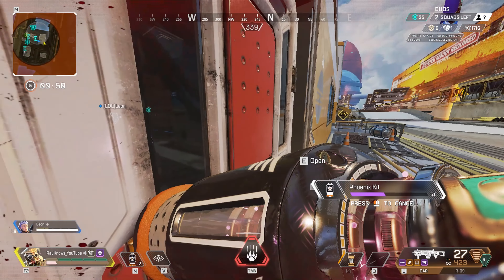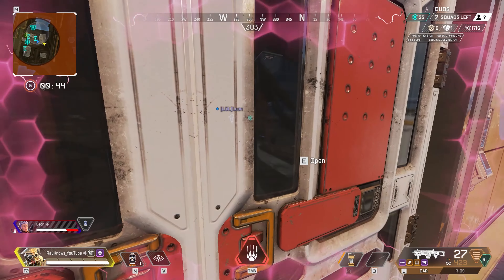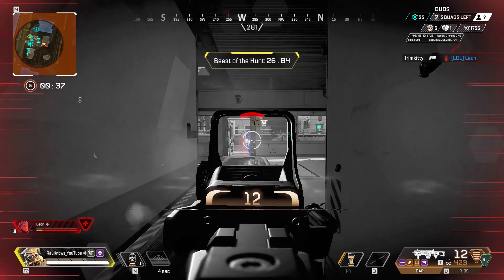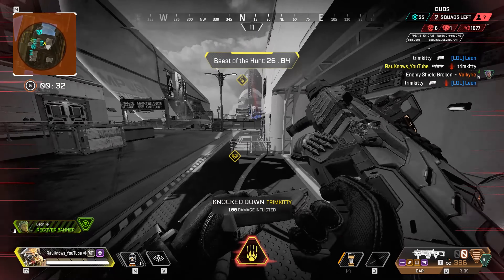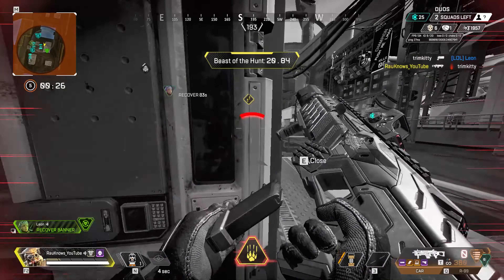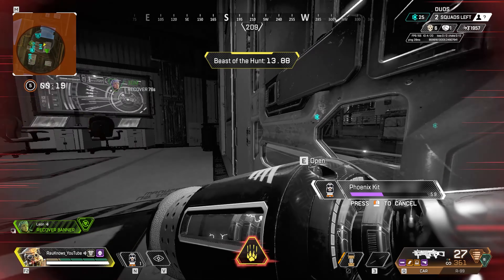Next: not using your scans to assert dominance. This is similar to using scans for defensive information, but instead of gathering information you're simply letting a team know you're there. This may seem silly, but especially in high-level ranked, if a team doesn't know you're there they may accidentally walk up on you or make a bad play. By constantly scanning teams, you're keeping them in check — letting them know you know where they are and that pushing you puts them at a disadvantage. Very rarely will a team try to take a power position from you when you're constantly scanning them.